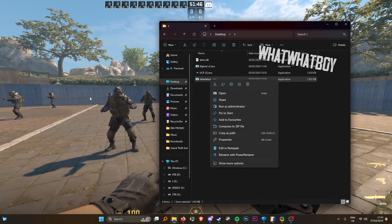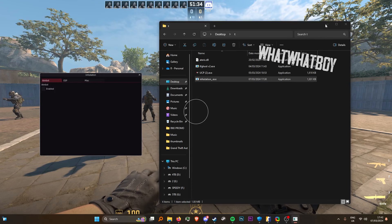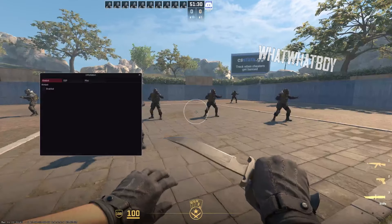That's all you need to do. Once you get the file, right-click and make sure to have your CS open. You can be in the main menu or in-game as it is external. Right-click, press run as administrator. A window will pop up — this is the GUI right here. It's a simple UI and it's pretty nice.